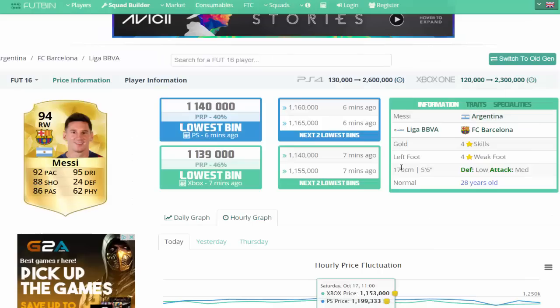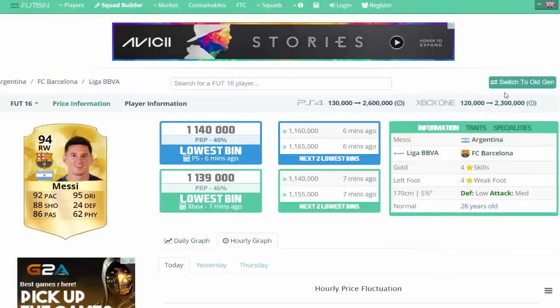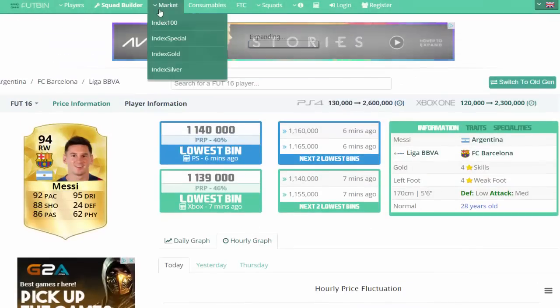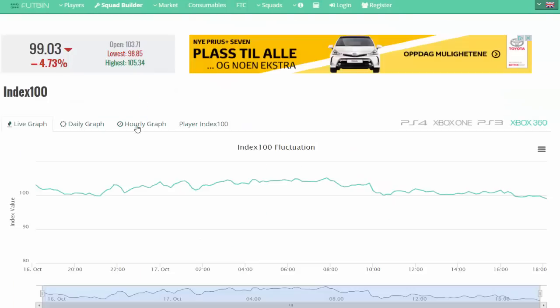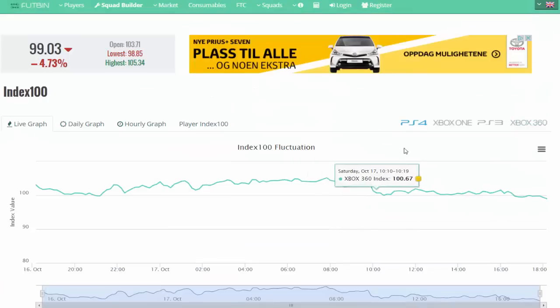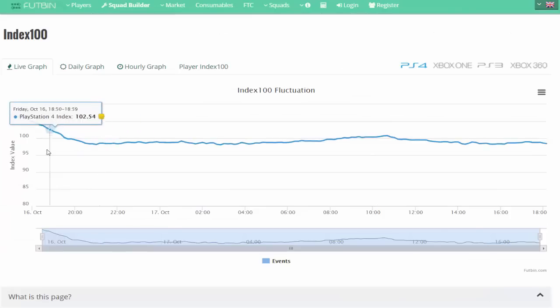You guys can go and switch to All-Gen, switch to Xbox 360, and there's just a lot of things to do. The Market Index 100 is one of the most awesome features I've seen for trading. You guys can see the players going down and the players going up in price. Definitely go and check this method out — it is freaking awesome.